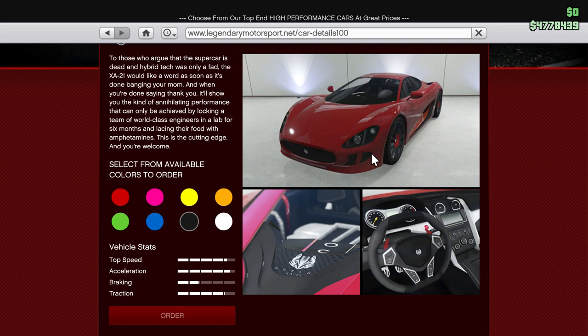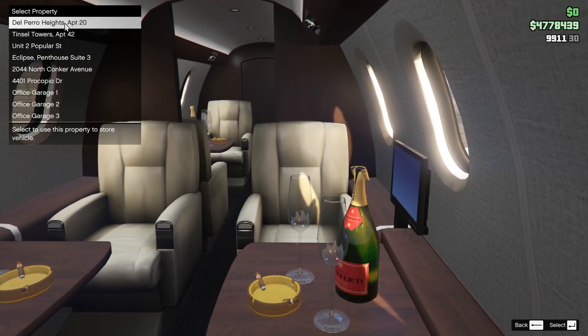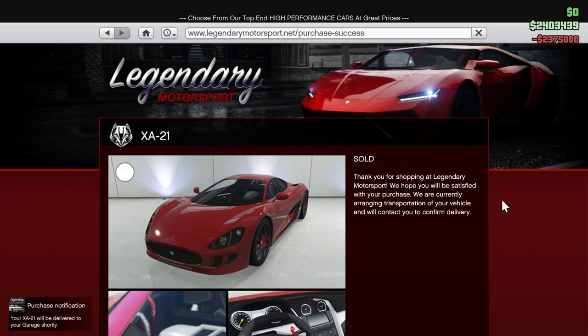I'm not really sure on the color yet, but maybe we'll order it in white just to see what it looks like. I was kind of curious — I've seen plenty of people with silvers, blacks, reds, and even a couple greens. Let's order it. We're gonna order this as we usually do — Del Perro Heights apartment 20, our first place. There goes 2.3 million dollars and 75 — that's almost 2.4 million dollars. We're down to 2.4 million, which is good; we had to build it up just to be able to buy this one.